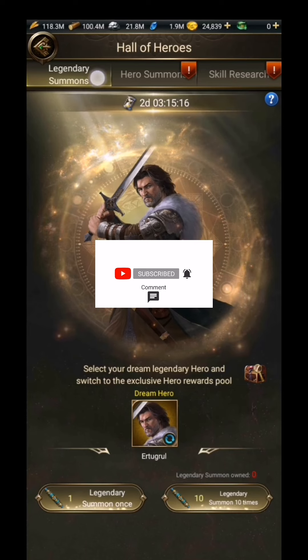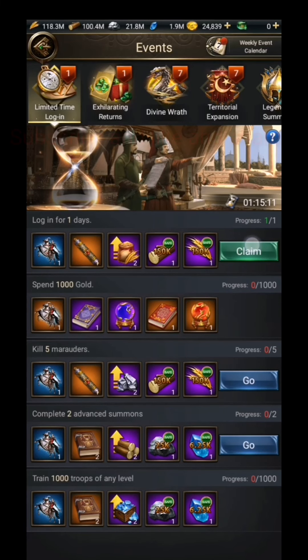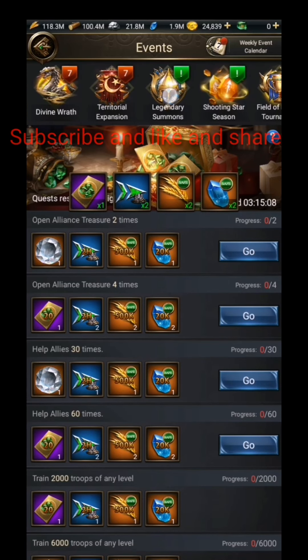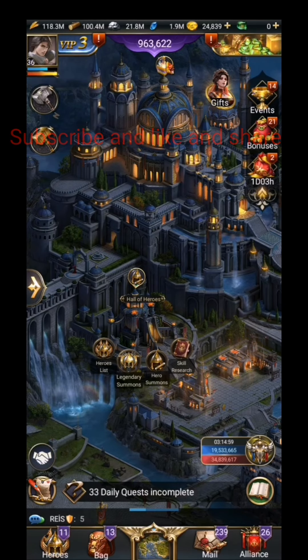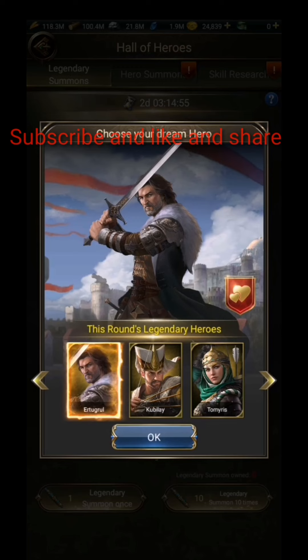From here, as you can see, and even from the events — your kingdom needs to be there for like four or five months, then this event will appear. Then you will choose the hero that you want. First go to the legendary summon and then choose the hero that you want.